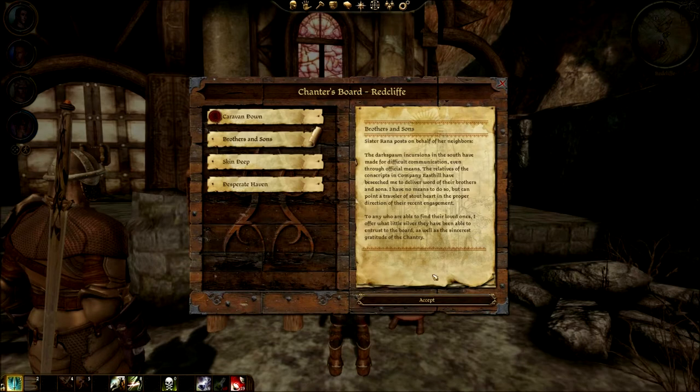Sister Rana posts on behalf of her neighbors: the darkspawn incursions in the south have made for difficult communication even through official means. The relatives of the conscripts in Company East Hill have beseeched her to deliver word of their brothers and sons but have no means to do so, and can point a traveler of stout heart in the proper direction. To those able to find their loved ones, she offers what little silver they have entrusted to the board. Sure, I'll save their brothers and sons - why not.